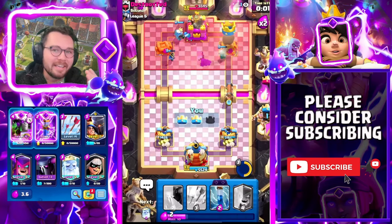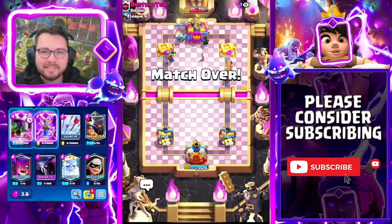I had my arrows ready for the skarmy but the battle ram just cleaned it up - I didn't even need those arrows. That's how crazy that card is. I need to get that out of my mind - I keep thinking I have to arrows the skarmy but the battle ram just takes care of it. Now we're doing the Pekka bridge spam thing, little prince on the tower, and they just can't defend. GGs - Evo Battle Ram is just crazy.